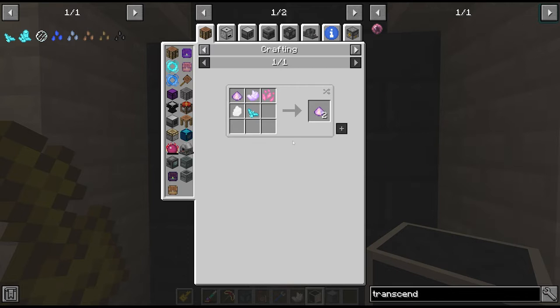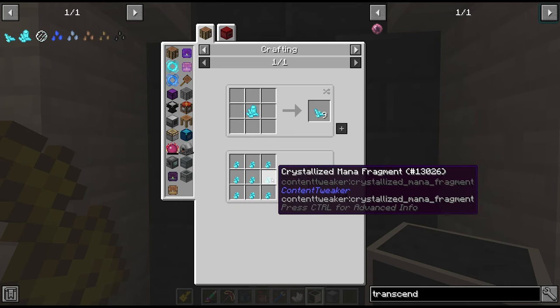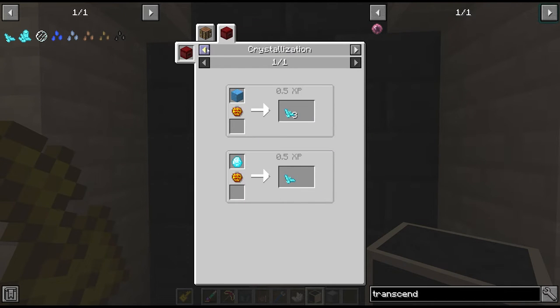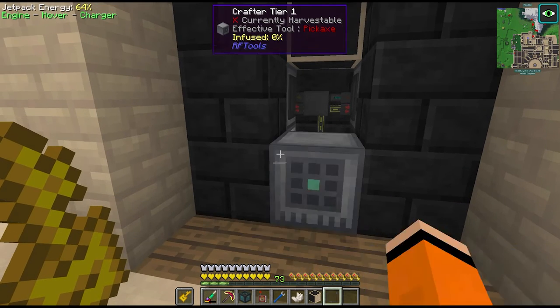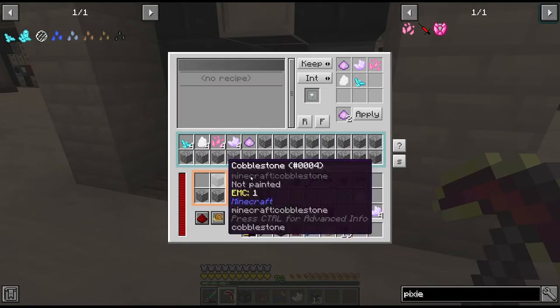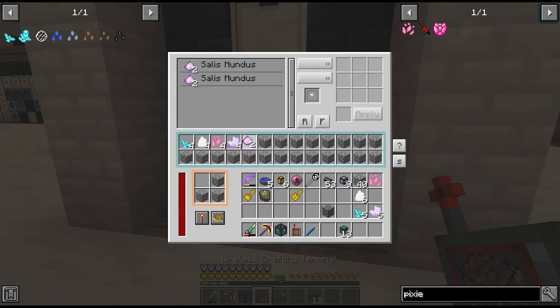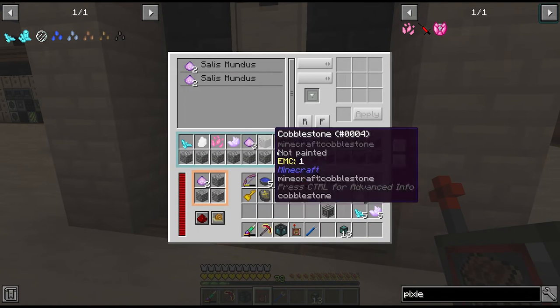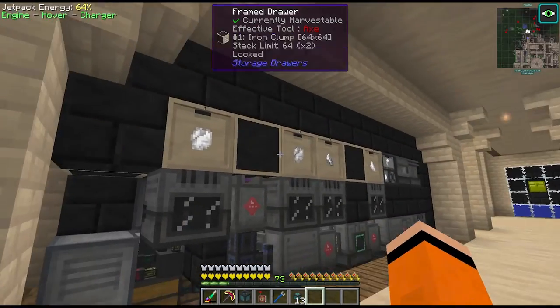The lavender quartz we have partially automated, the pixie dust also partially automated, the methane is fully automated on passive. To do the crystallized mana though we need to passive runes of mana, which means passiving the rune of golem. Since Applied Energistics doesn't handle duplication recipes like this very well, we'll set up a dedicated RF Tools crafter for this, filtering in each ingredient for Vis Mundus. Once we give it two pieces of Vis Mundus and we have the rest of the ingredients it should keep crafting us more, outputting into a drawer connected to our AE network.